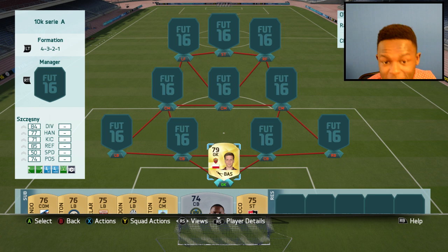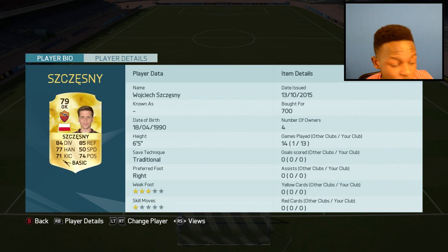As my goalkeeper, I've gone for Szczesny. You've seen him in all the squad builders - if not, definitely check him out. He's OP, a beast keeper, really underrated on the game. Only cost me 700 coins. Looking at his stats, he's got 85 reflexes and 84 diving, which isn't too bad given the fact he's also 6'4".